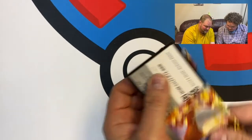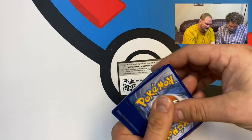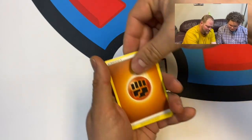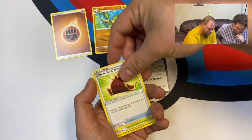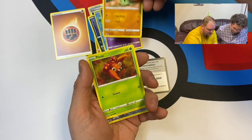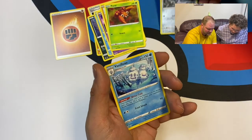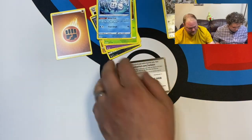Wow, that one tore really smoothly! All right, we got our TCG code, one two three four. Energy, Braviary, Cape of Toughness, Phoebus, Larvitar — hey look, there's a Larvitar behind us! Paras, a reverse foil Clink, and a Vanillux. Okay, not too shabby.